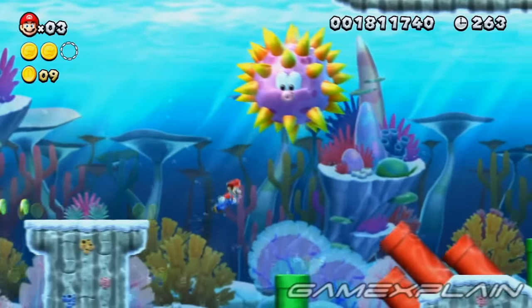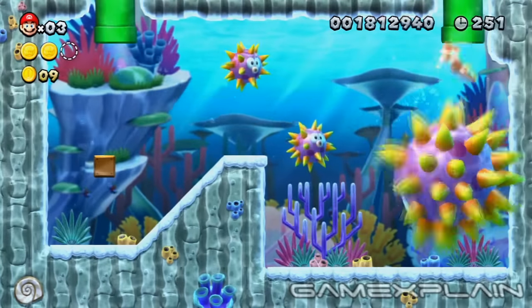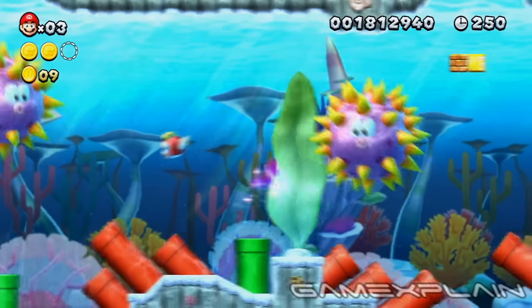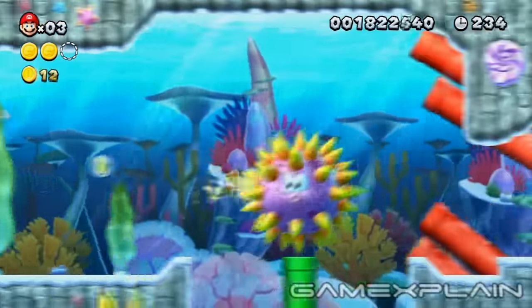Immediately after, take the nearby warp pipe below the next Sea Urchin. Grab the star from the question block here, then quickly exit through the other pipe. Hurry up and hit the next question block while you're still invincible to reveal another star. Grab it and quickly swim into the next green pipe ahead.